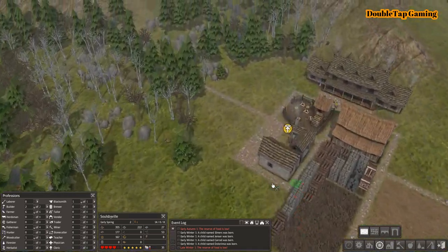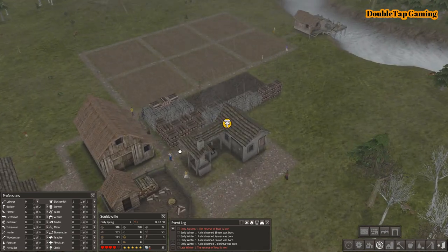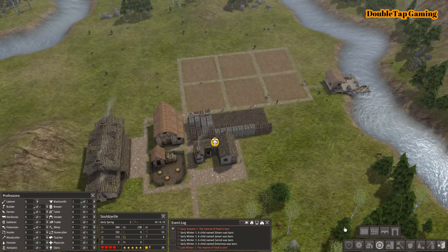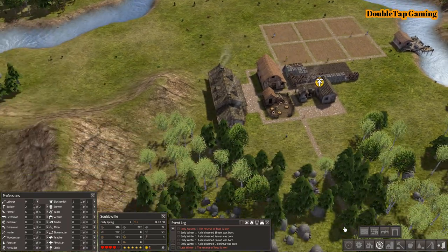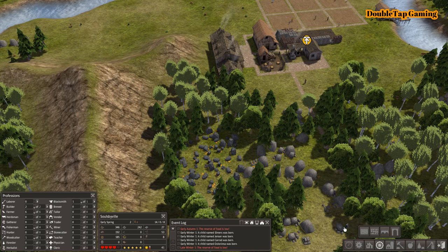Here I'm just continuing my OCD and making sure that everything looks squared and perfect. Love sending my little minions to work and seeing it all come to life — it's a beautiful thing. Winter is over, we are now back into spring, everything is going to clear up, and you can see right away all our farmers go back to being farmers, are no longer laborers, and they get right to work immediately planting crops first thing in the spring.